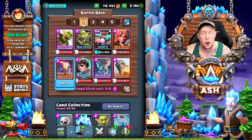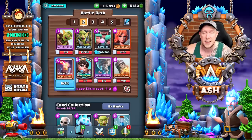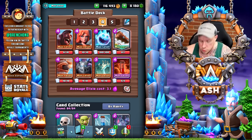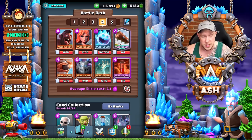Deck number two is going to be a bait deck, but it has two spells — rocket and tornado — and it also has the inferno tower for all that beat down. I'm not just going to share heavy decks; I'm also going to share some medium decks. Heavy decks do have an inherent advantage in triple elixir since there's so much elixir at your disposal, but medium cycle decks like this bait deck or a 3.1 hog valkyrie deck inherently have the advantage over beatdown decks.